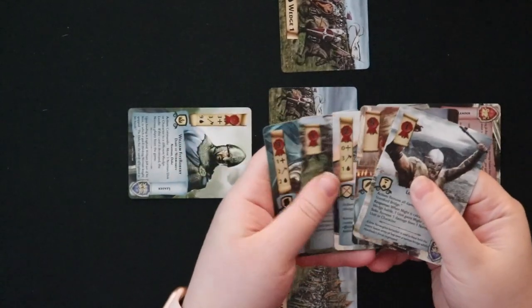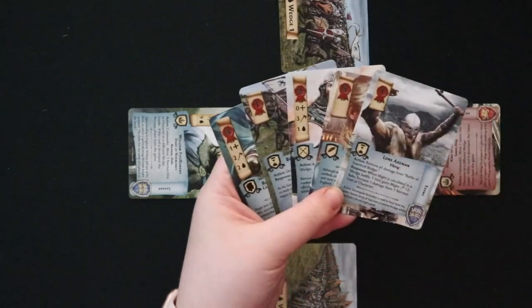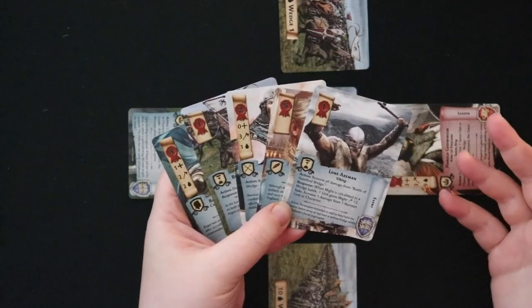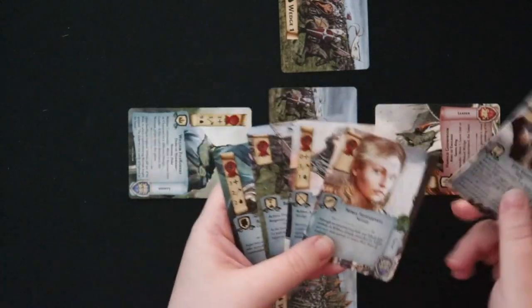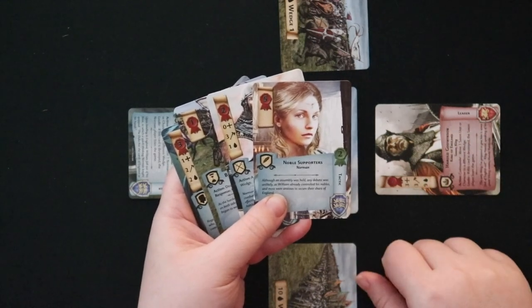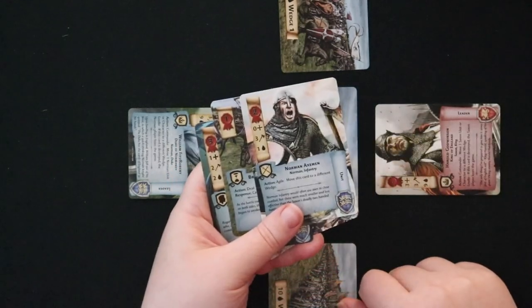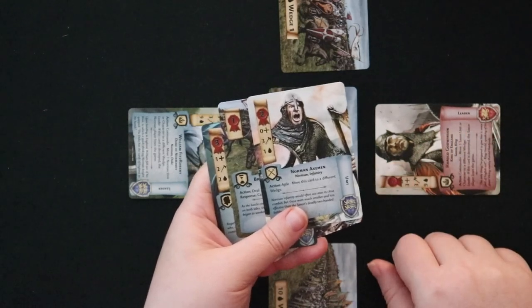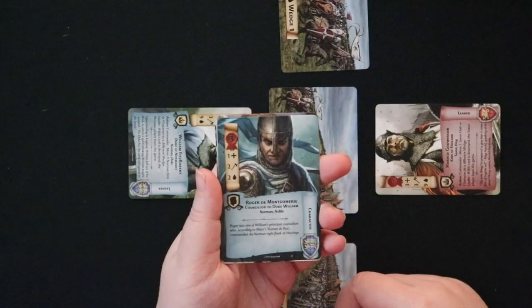Let's take a look at these lovely Norman cards. You're going to have a mix of different types of cards: you'll have events, which make something happen and then disappear; tactics, of which there are only a couple in the game, and they don't come into play on the battlefield but are put off to the side to help you; units such as these Norman Axemen who go out into your wedges and do battle for you; and characters who have various abilities and powers.